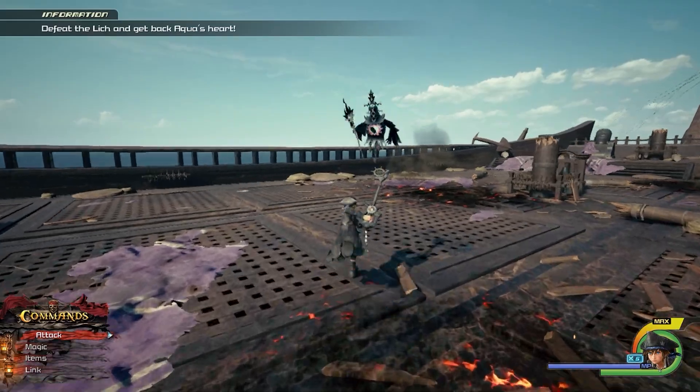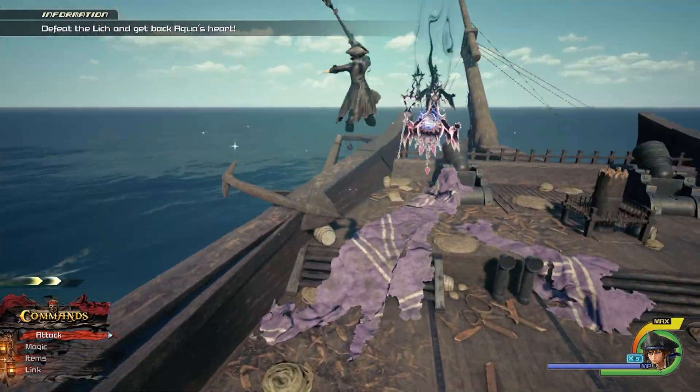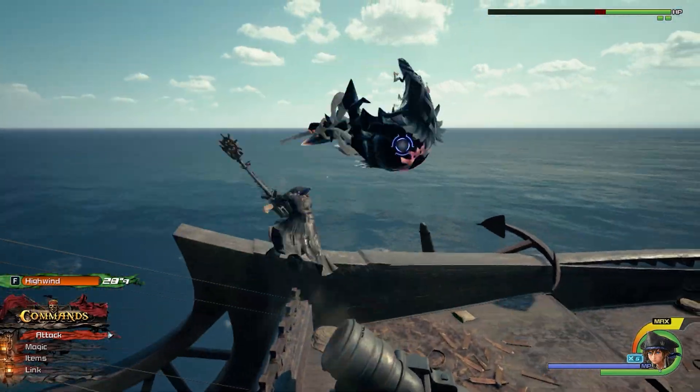Number 4, Lich. The Lich is something Sora has to fight in order to save his friends' souls and get out of Limbo so he can fight Xehanort once again. This thing is easy to deal with since he doesn't do much, you can just take one hit or two and he just sits there taking the beating.